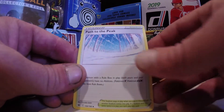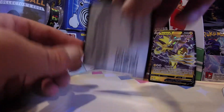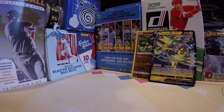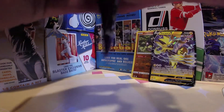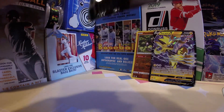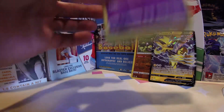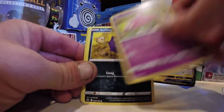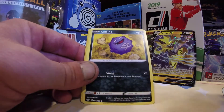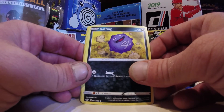Energy, the fancy looking Kakuna, and a Hattrem. Pack number three, Shadow Rider Calyrex. Maybe he can deliver us the Big Fat Gold Snorlax. I love how these packs are opening — I think they discontinued that glue, or it settled, but they are opening nice and easy.